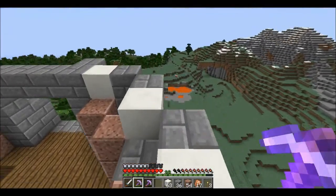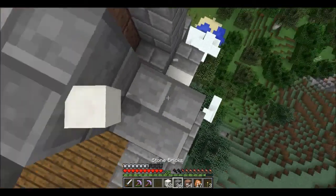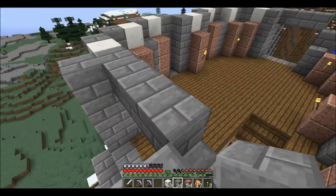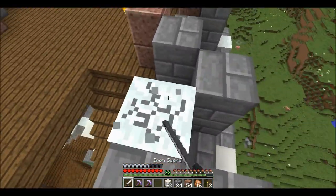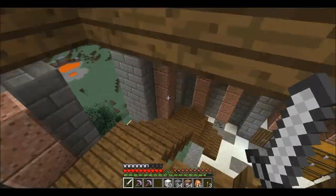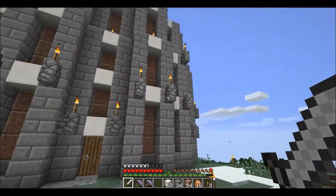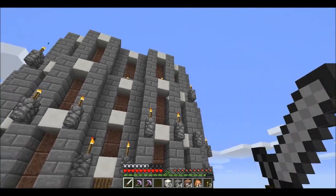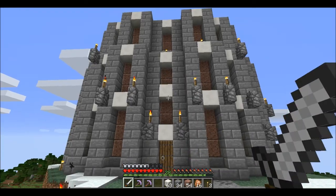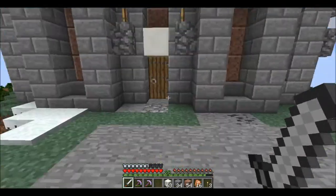Let's get back into the build. There are going to be three main building materials - obviously subject to change per building - but the three main ones are: stone, which is nice and abundant and a good base colour; granite, for depth and shading, give it a bit of extra colour; and quartz for highlights. We're not only using plain quartz - we've got the different sorts of quartz as well, like the pillars and stuff like that.